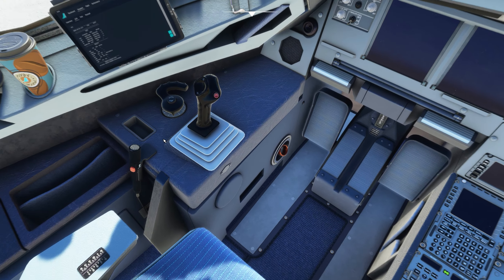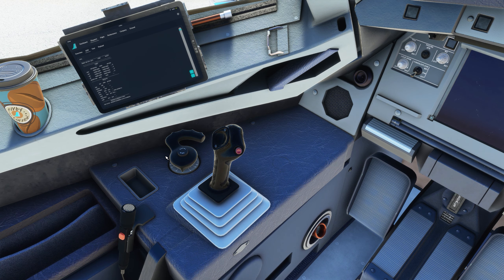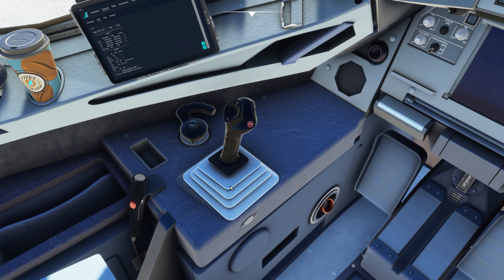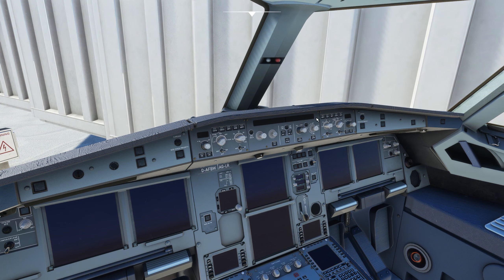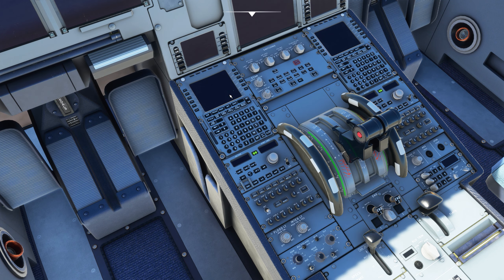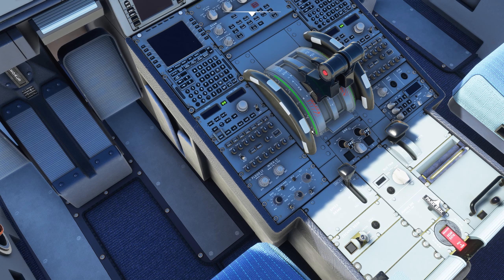Airbus A320s use a fly-by-wire system which only requires very minor adjustments and inputs through your control surfaces. As you can see it is pretty much just a joystick — that's how you fly it — which is very different to those in a Cessna or a Boeing where you have your yoke. It is literally a left-hand side joystick. You've got your PFD displays, all your autopilot controls, landing gear controls, modules, brake setups. Coming down you have your MCDU. You have your engine mode selectors, engine master switches, throttle controls, and then your overhead panel, where we are going to start right now.